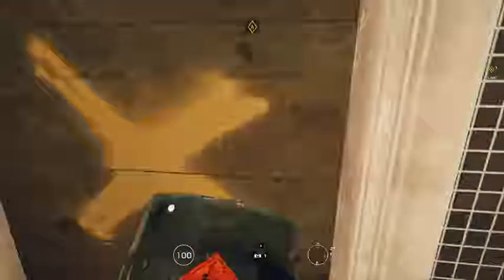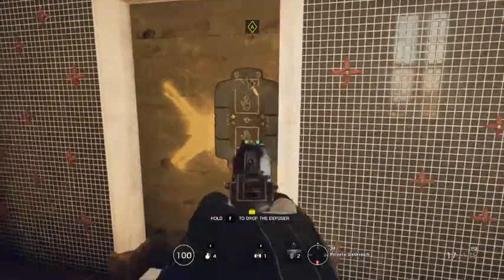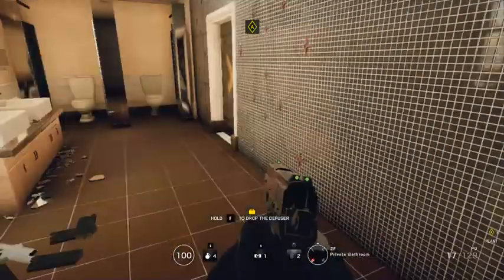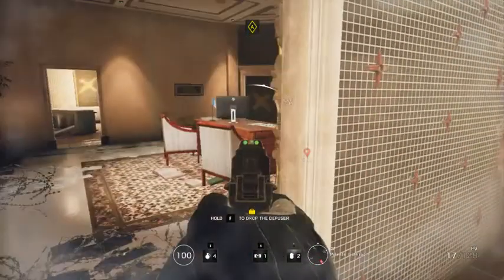I did use a breacher to breach this wall — I just think it's the smartest idea. It gets rid of the barbed wire by the way as well, so make sure you're not standing too close because it does hurt you. Also, don't put it on the reinforced walls — that is just about the stupidest thing you could do.